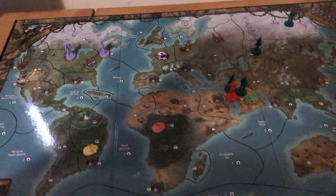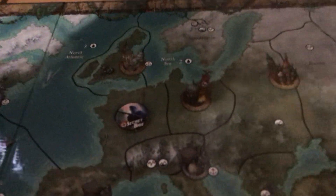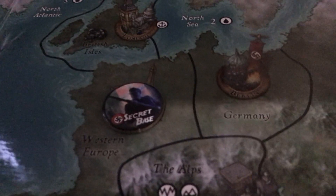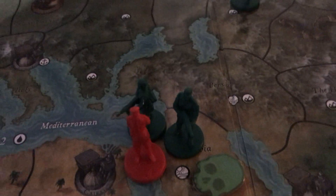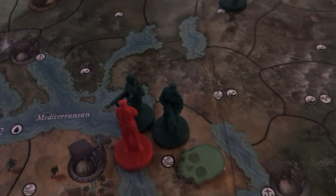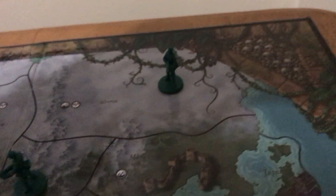Let's take a look at the board — it's a world map that has treasures, Nazi bases, and secret bases. The Nazis — the red guys I call them — are the boss Nazis, and their two bodyguards have special abilities beyond regular Nazis that appear on the board.